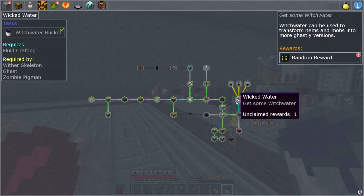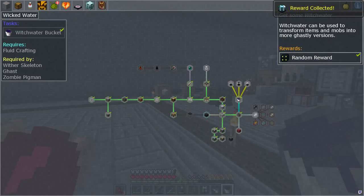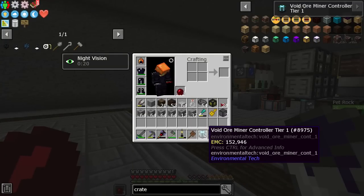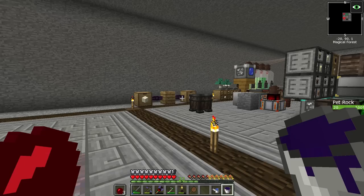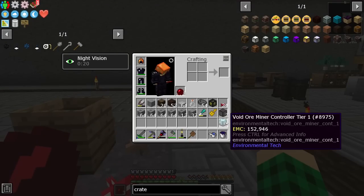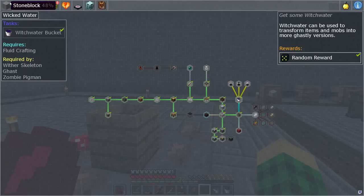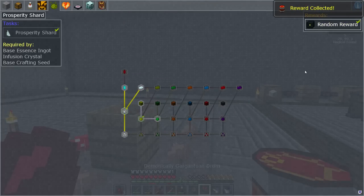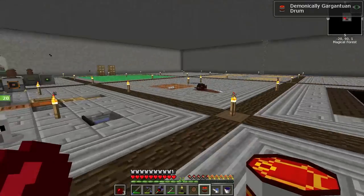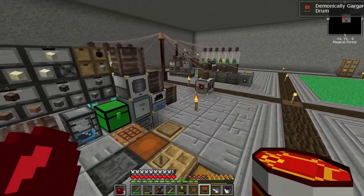And I got a quest from collecting the witch water — I didn't know it was one. So we get a void ore miner controller tier 1. That's not bad — it's nine diamonds and we would need a whole bunch of stuff to get it up and running. Also we got a prosperity shard while sifting the sand, so we can get a demonically criantuan drum.